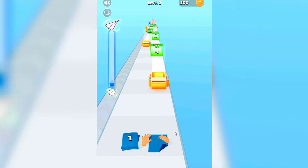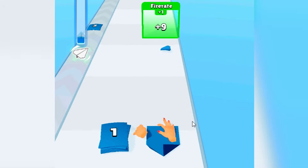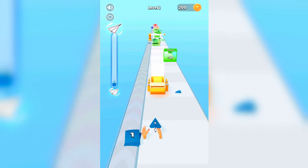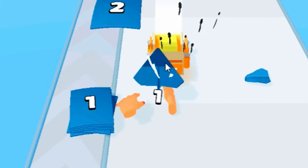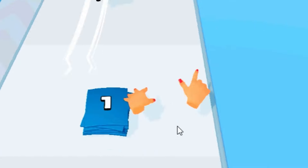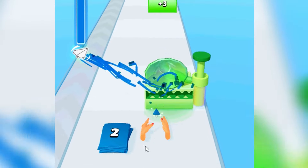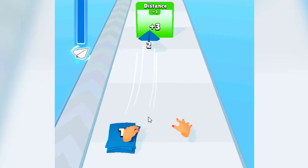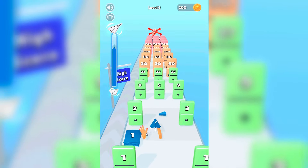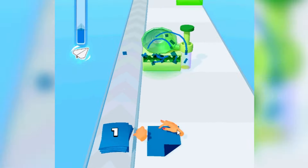We have to keep throwing — it can go a lot further, that's why we keep throwing all these paper planes. Let's try to get a lot of fire rate and a lot of money. We got a level two paper plane! The level two paper planes are actually a lot better and they deal more damage. We gotta keep on folding them.